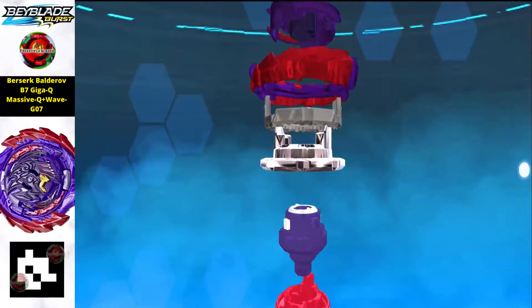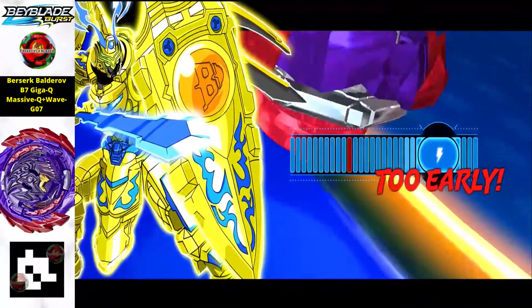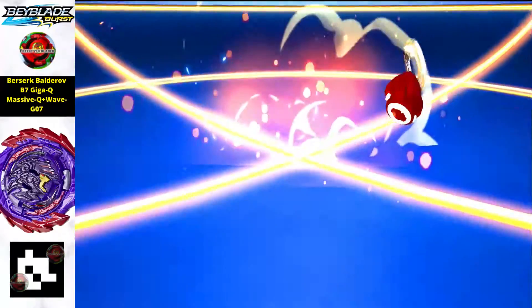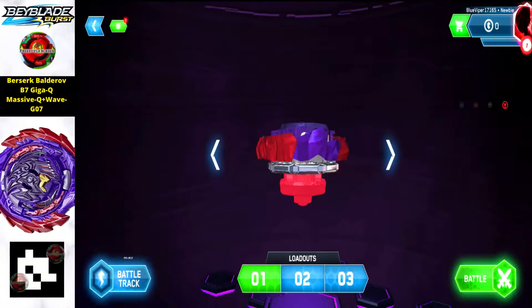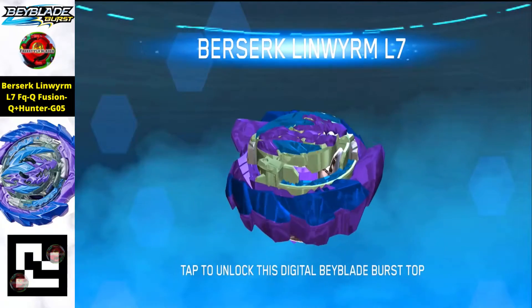Moving on, we have Basurg Peldero B7, purplish and reddish in color — definitely a must-have beyblade. It came during the time of Beyblade Burst Quad Drive and now we're getting it at the end of the series, so it's really a great beyblade to have. Just scan the QR code to get it. It's a balanced type beyblade, which is a good one for balanced type.